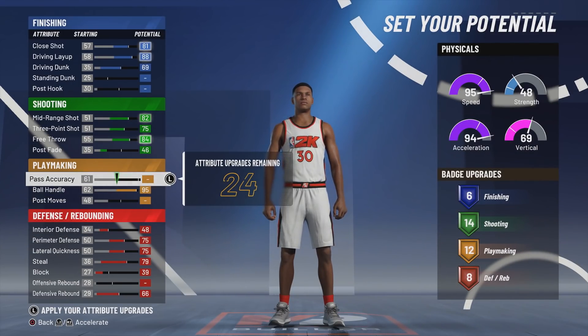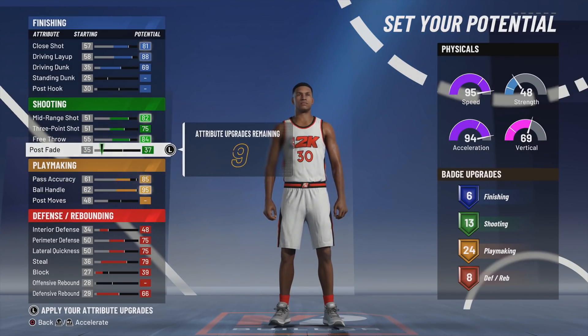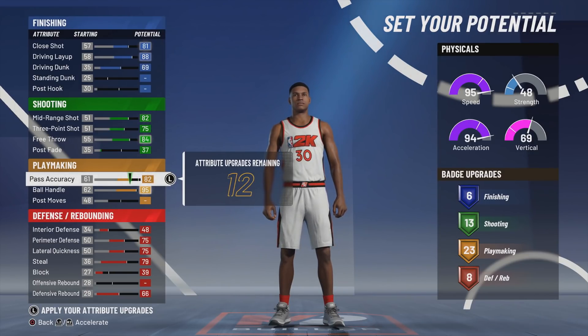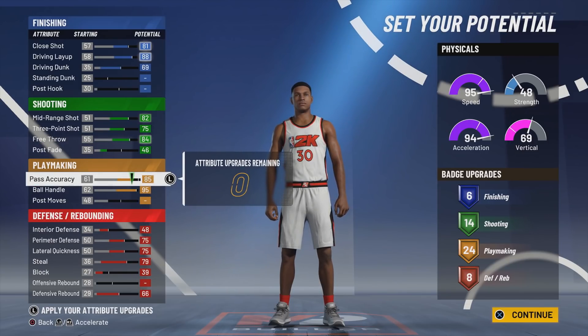Lastly, playmaking. You max your ball control and then put your pass accuracy to 84 or 85, which gives you 24 playmaking badges. You can put your shooting down if you want and get 13 shooting badges, going all the way to 29 playmaking badges — that's another way to make the build. But personally, I feel like 24 playmaking badges is more than enough. I really don't see a reason why you would want more than 24 playmaking badges, because the core ones — I'll show you when I go over the badges at the end — 24 is enough.